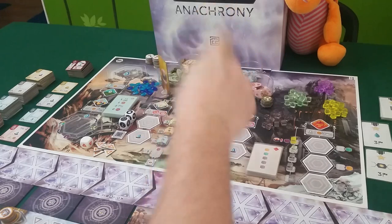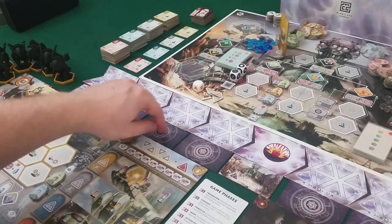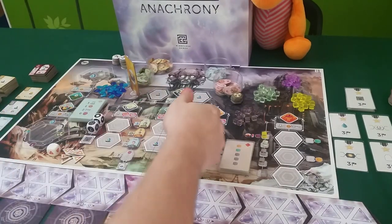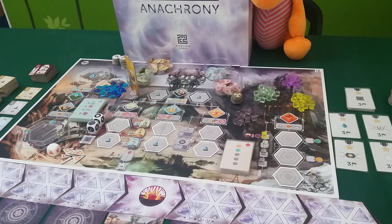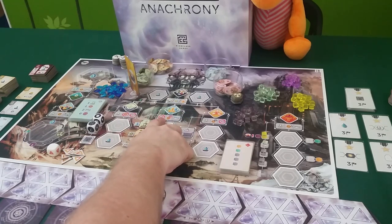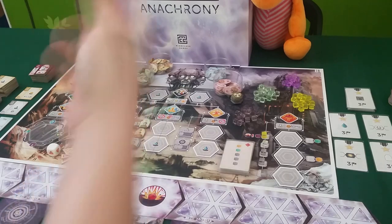We also have the building spaces where you can build buildings or super projects. Super projects are the large items down here, one revealed each round, since this game is played over four rounds before the impact happens. If we send a scientist or engineer, they can build, with the engineer getting a discount of one titanium. The administrator can't build at all. In recruitment, only the administrator can recruit geniuses, and in the labs only scientists can go.